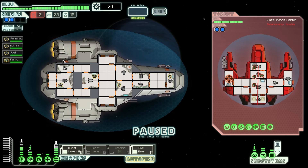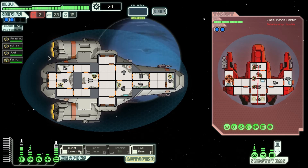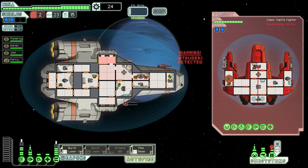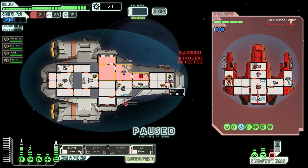Now we just need to have all crew ready to repel the invaders. Let's find out where they go — they've gone in there. I could just drain all the oxygen out of these rooms, unless they make their way to the cockpit. Let's see how well this goes — that was a bad idea. My doors are broke.